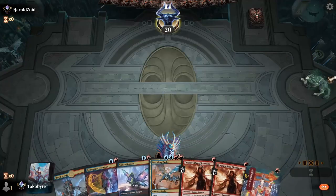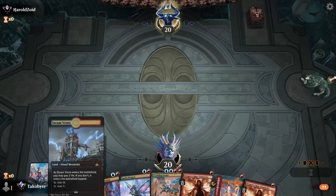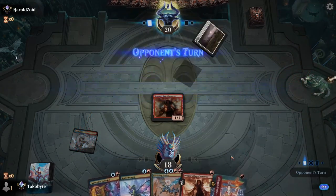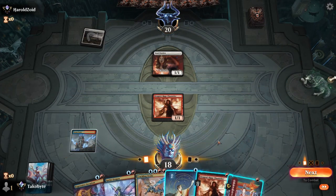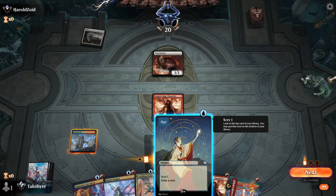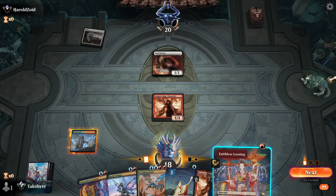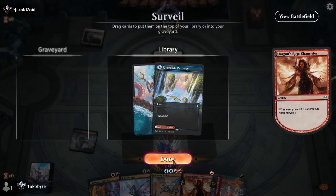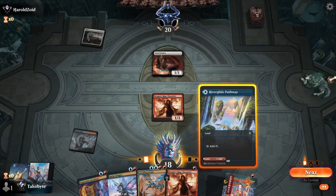I'm gonna keep this hand — one lander, but we've got Dragon Rage Channeler and Faithless Looting. I don't know which one's better. I needed that land, but the fact that I can't kill this creature this turn is kind of yikes. That's definitely not good.